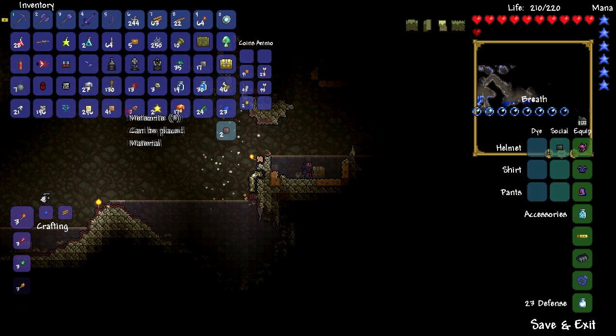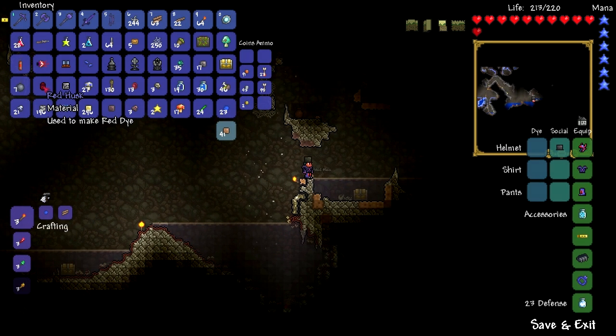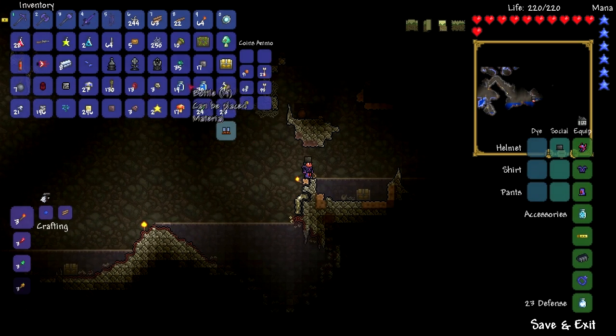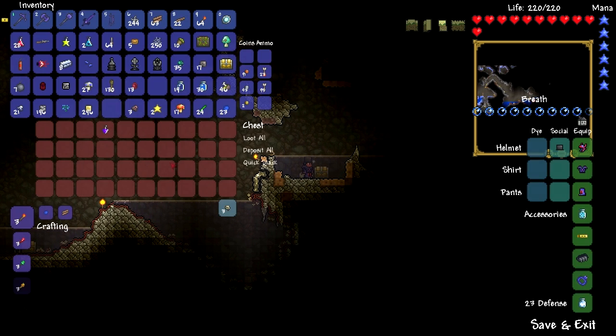Let's put some stuff away. Dirt blocks, get out of my inventory. Red husk — do I really need that at this stage? Probably not. Mining pants — definitely don't need them, they're kind of worthless. Bottles, silt — we need the silt probably. A living wood chest — okay, I don't know where we picked that up from. Muskets. Mushroom grass seeds — we could use that for a farm. Cobweb — we can make armor from eventually. Meteorite, stars, tin ore — we probably won't need that, we've got pretty badass stuff already.